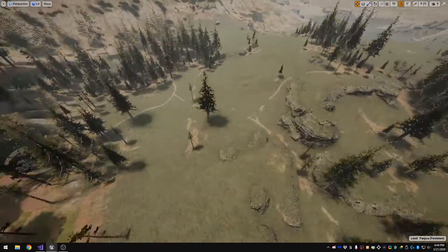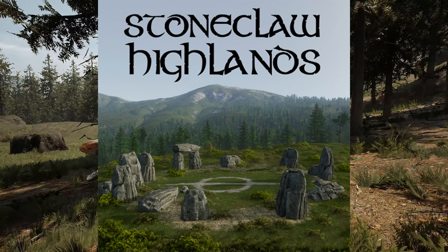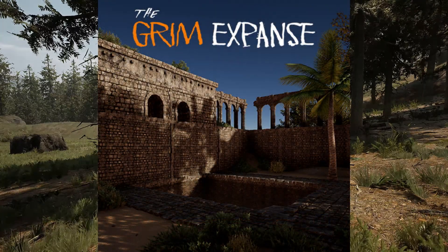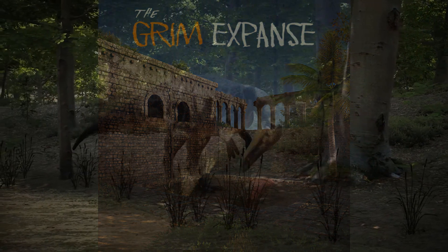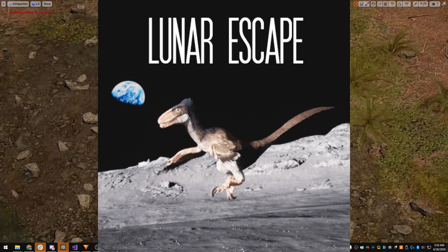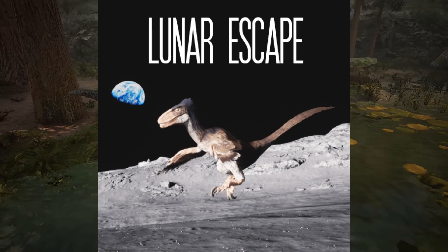The modded maps include one that's like a Stonehenge-kind of setting in a wooded area, which looks pretty cool. The second one is the Grim Expanse, which I think is one of the first modded maps announced for Path of Titans — it's a desert setting and it actually looks really cool. The last one is called something like the 'Lunar' map, and the setting is just the moon — you're able to run around the moon as a dinosaur, which sounds really cool to me.